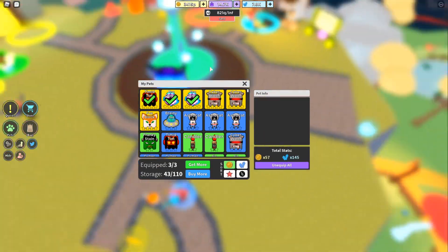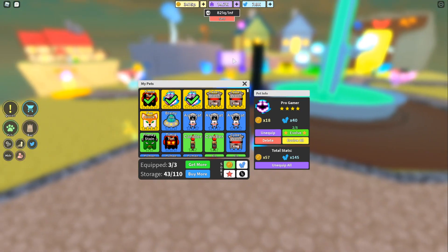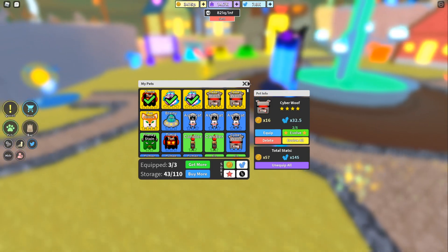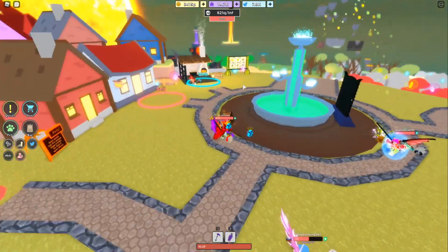I'm gonna show you guys my pets right now. As you can see I have a four-star Timid Tim at 65x blue essence, and I have two Pro Gamers both at 40x blue. Those are my pets right now. I'm trying to work towards getting a five-star, but it's really really hard — the tags are so expensive and it's just very very difficult.